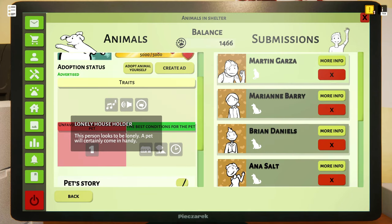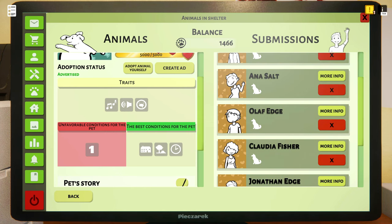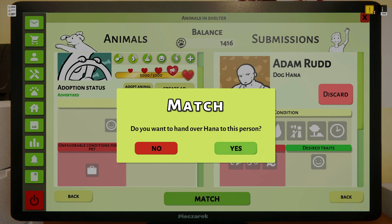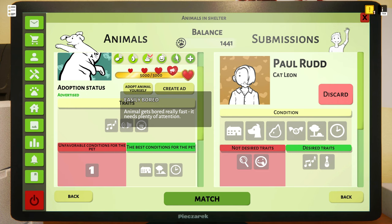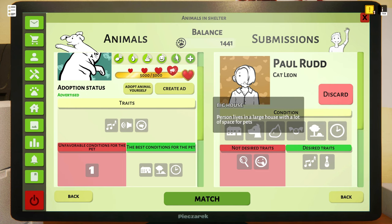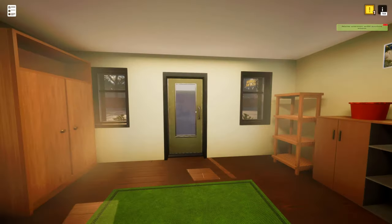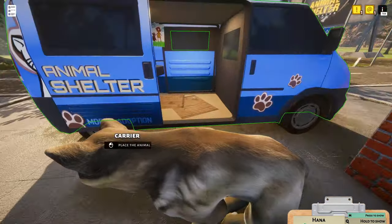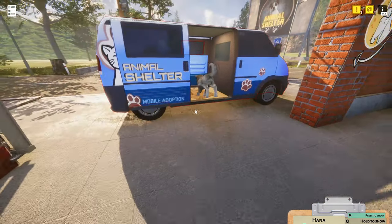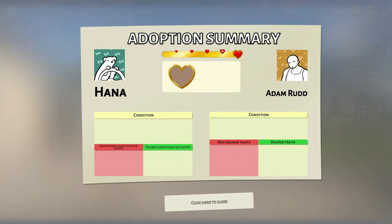Now let's start with Leon. Leon needs somebody who has other people in the house, a large house and a garden, and lots of time. We don't have any mismatches. We are going to match Adam with Hannah — it's loud and gets bored easily. This person has kids, so that is good. We have a garden and a large house and no mismatches. We are going to match. So we have our two healthy pets and hopefully we've got some poop. Now we are saying goodbye to Hannah — Hannah, you were a good pup. I hope you have a wonderful new life.